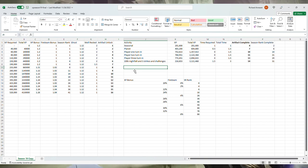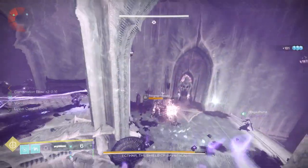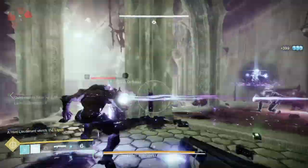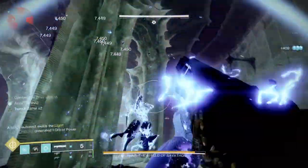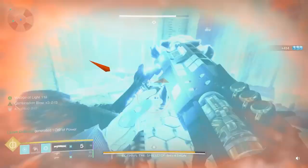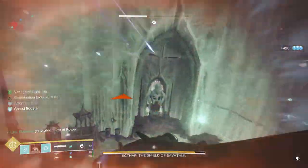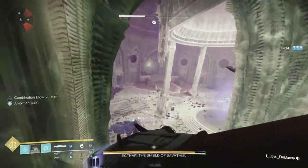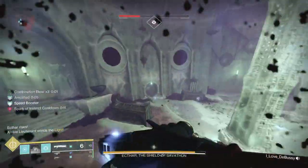In this video, I will go over the particular bounties that you need to be collecting now between now and reset in six weeks, to get the most XP as possible so that it'll be easy for you — with that and seasonal challenges — to get all the way up to the end of the artifact and get all those mods that you want. The way bounties work in Destiny 2 these days: XP++, XP+, and XP.